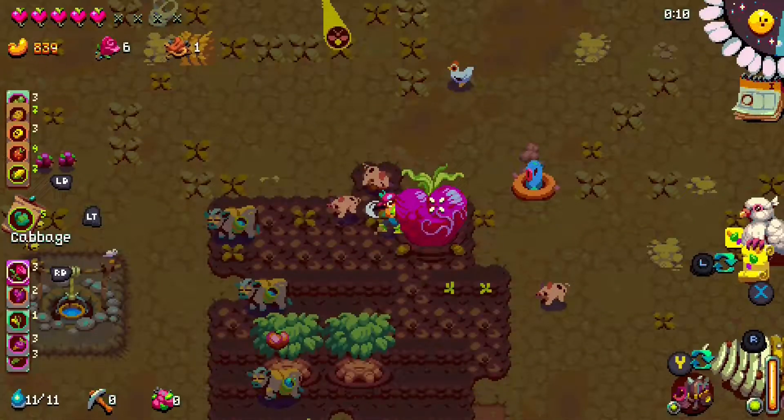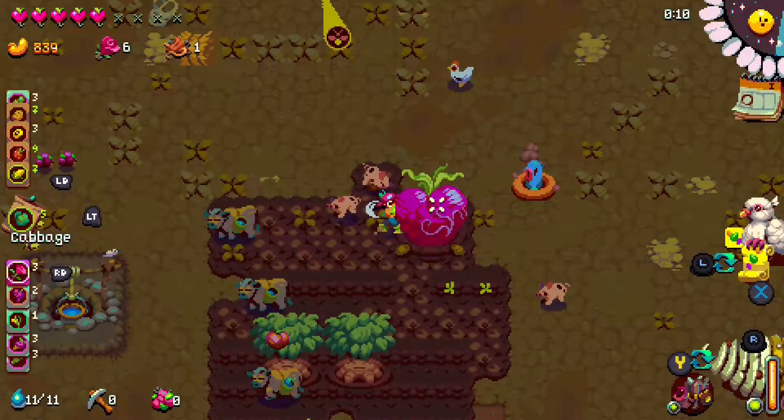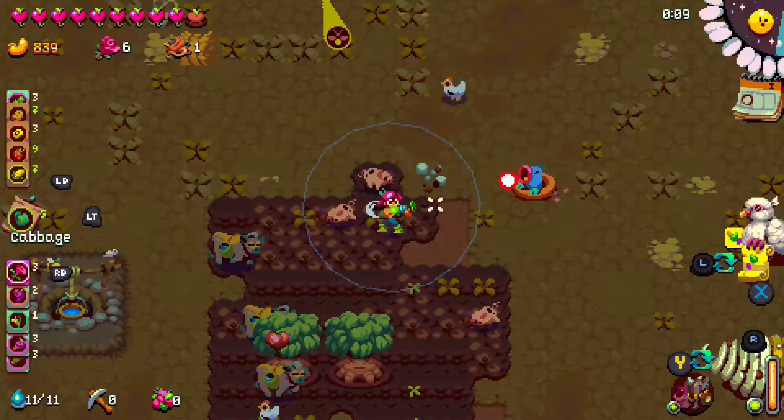Let's do one more example explaining heart sprouts. We have one mega heartbeat, we're missing four health, and we have zero heart sprouts. A mega heartbeat gives five hearts and two sprouts. So first, the four missing health will be completely filled. But we're due one more heart — that'll get converted into a heart sprout, so we're at one out of four. We're also guaranteed two more heart sprouts, giving us three out of four — just one more heart sprout away from getting the next max heart.